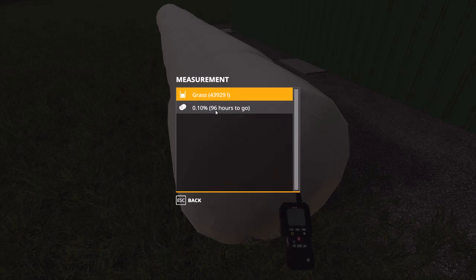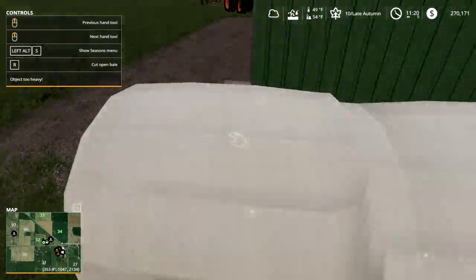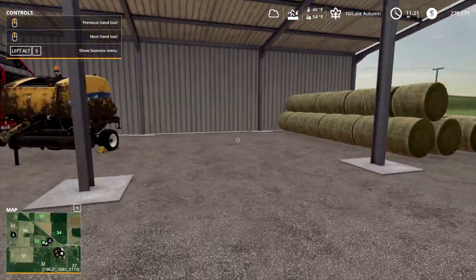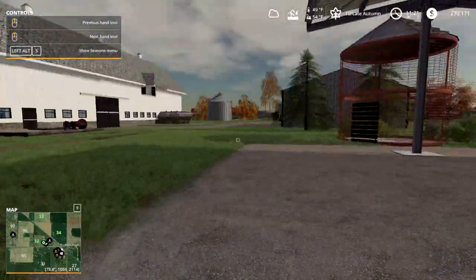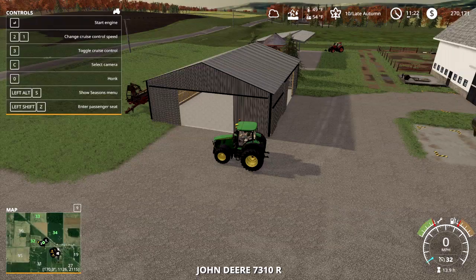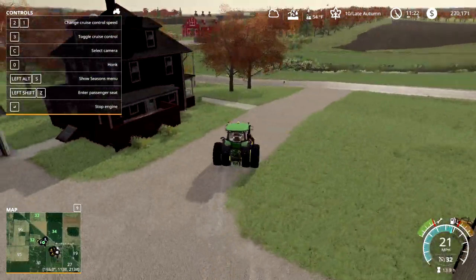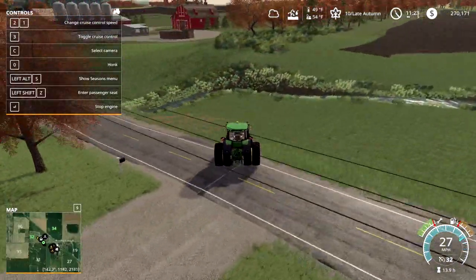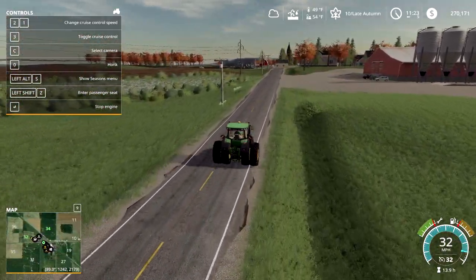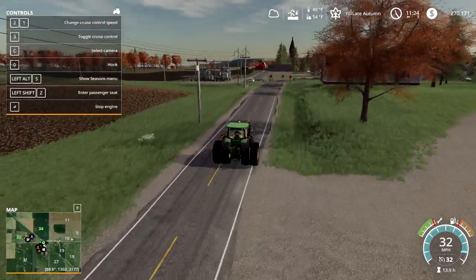We've got silage coming, we've got a bunch of hay bales here. I don't have any straw but that's okay. I'm going to get some corn worked up — it's still too wet, but this afternoon it should be dry enough; I'll have to check the field moisture. I'm going to get all the corn taken off before going any further with the cows. We will get the cows here in just a bit. I'll meet you guys back here when it's dried out and I'm progressing more.